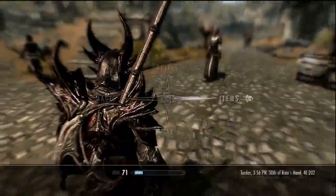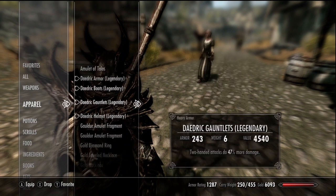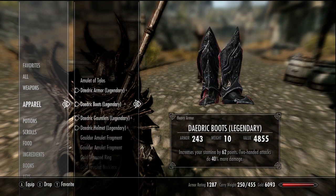Let me explain the enchantments — what I believe to be the best enchantments for warriors. On my armor I decided to go with stamina and increased health. Depending on what you want to do, you could go with fortify heavy armor and fortify health, or fortify heavy armor and fortify stamina. On my boots I did stamina and two-handed attacks — if you're a one-handed warrior you can interchange fortify two-hand with fortify one-hand.